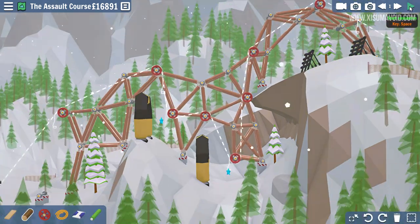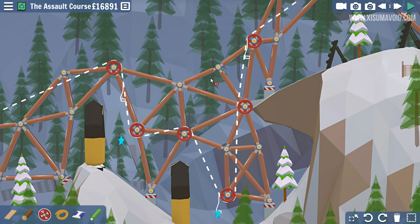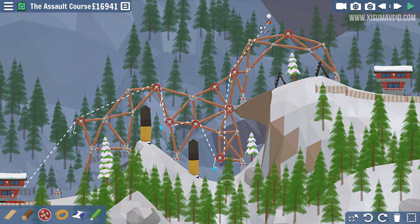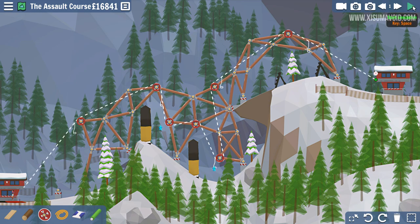This bit right here is going to be the problem — and they've fallen off. That was going to work first time until we reached that section. If we just move it up a bit, we're probably going to avoid that. Let's give it a try — this could actually work on our second attempt.